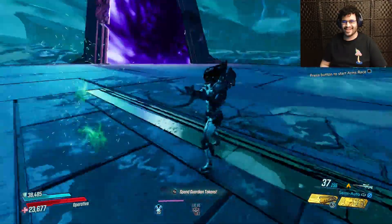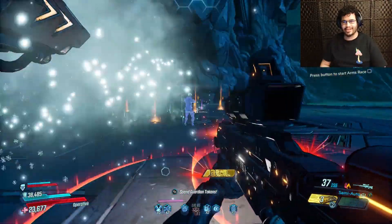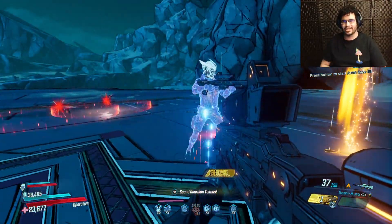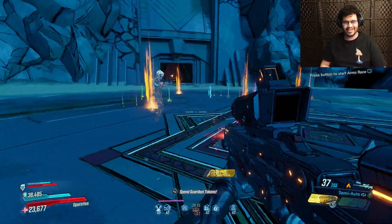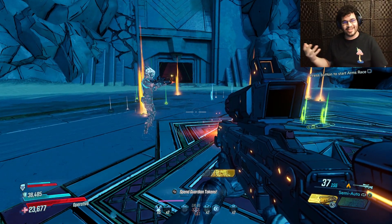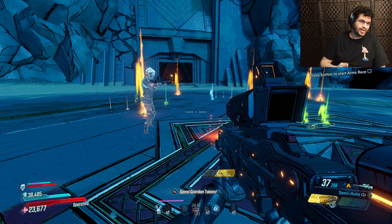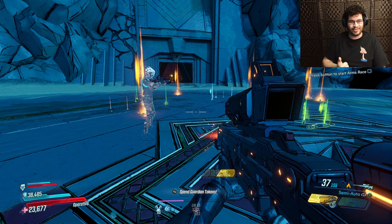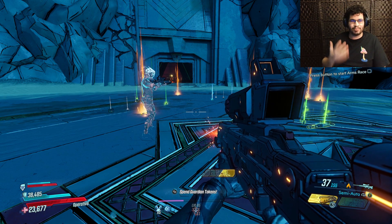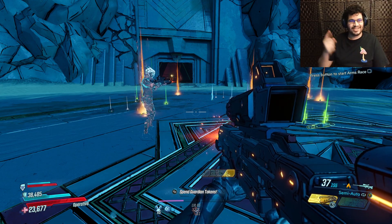What's going on guys, today we're gonna be going over Clone Cannon Zane. This is using the Digi-Clone with the MNTIS Cannon. We got some insane new interactions for Zane's clone, and there is an anointment that you can give to him. A lot of you guys probably already know about this because I told you in the last clone build video, but now we can successfully pull this off — we got new tricks, new gear, new stuff to do.